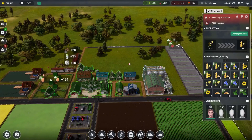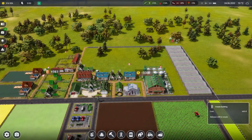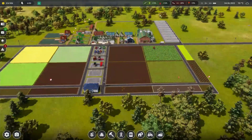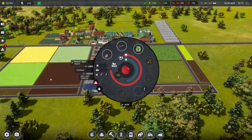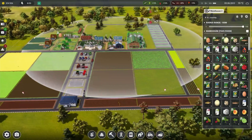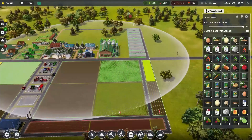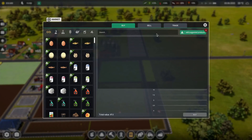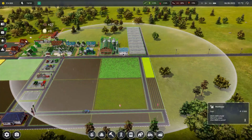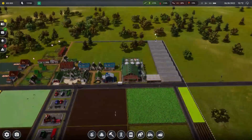We don't need a part about producing anything for anyone. Just a minute. The warehouse is too far away. We'll put one right there — I'm sure we'll need the space anyways.